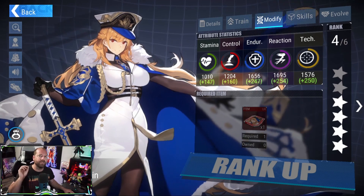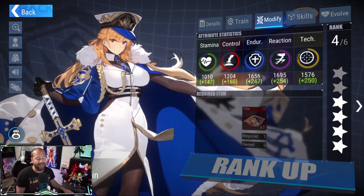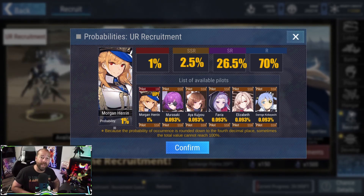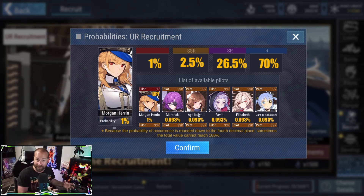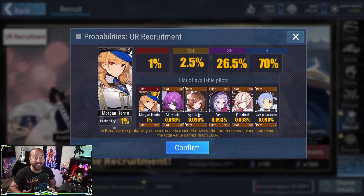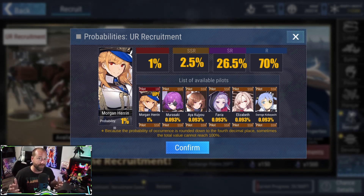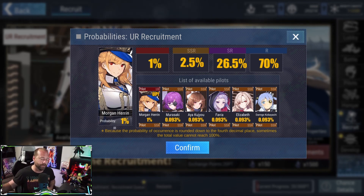To modify Morgan you need actual dupes — this works differently than normal SSRs, so you can't just use sequences; you need an actual dupe. On the talent skills, however, you can use sequences. Looking at the chances, it's a 1% chance to get a UR per pool, so across 30 pools you have a 1% chance per pull to get a dupe. Generally speaking you should see a copy around 200 pulls, but that's not guaranteed — I personally pulled 32 ten-pulls and still haven't received an extra dupe.